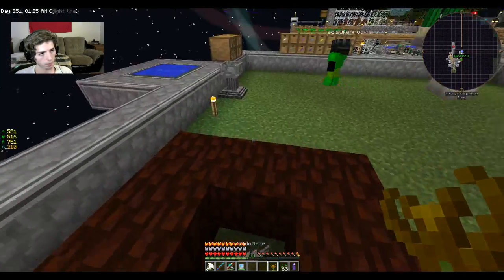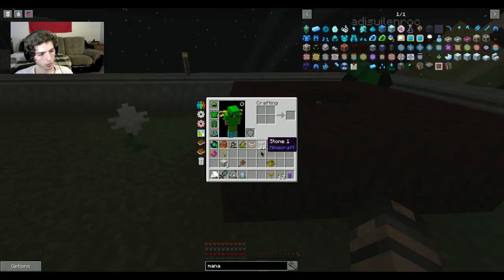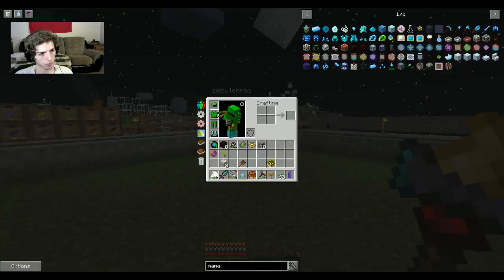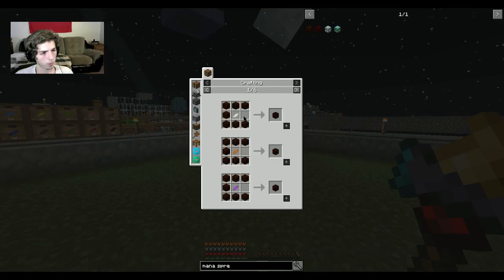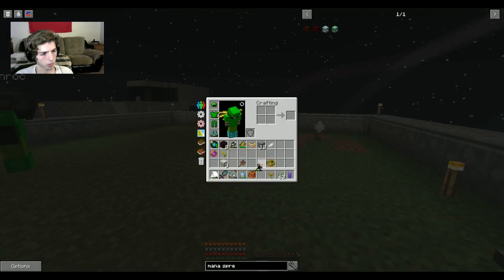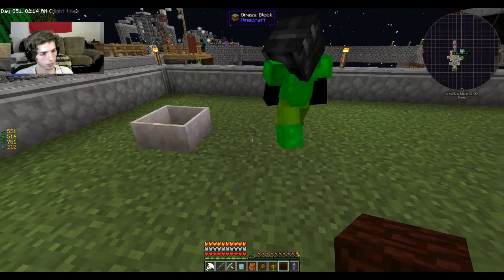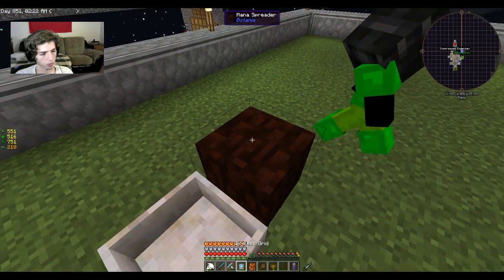What do I do with the Endoflame? Before you do anything with the Endoflame, we need to get the Living Wood and make a Mana Spreader. The Mana Spreader is crafted with a petal and seven Living Wood — no gold needed. Point it at the Mana Pool. You gotta turn it around the right way.